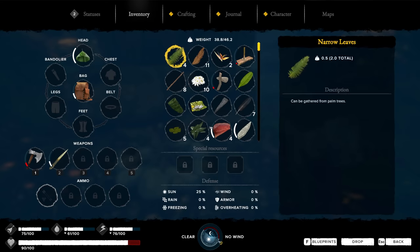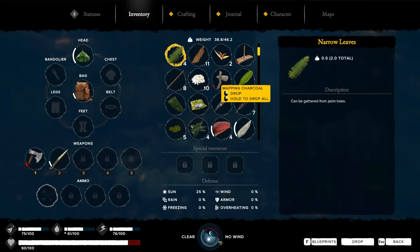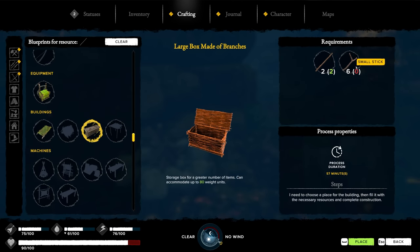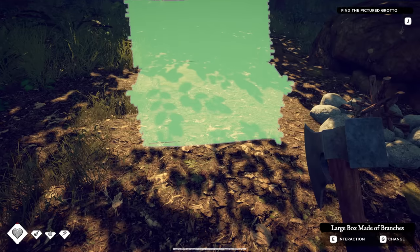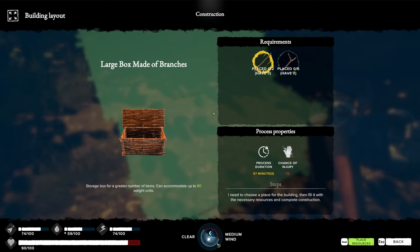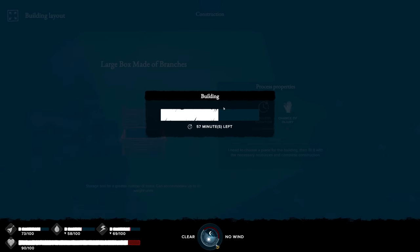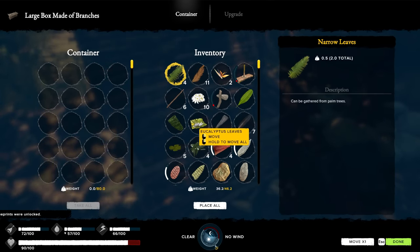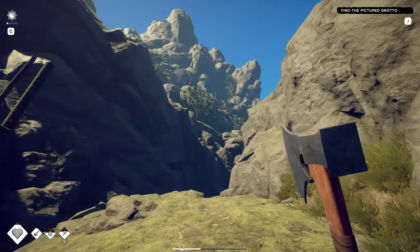Got a good campfire here, made it with some stone. The last thing I wanted to try to do is craft a storage container. To do that we're going to need six small sticks. Large storage box - interact, place materials, build. Takes an hour. Interact and start putting some stuff away. For now though, I gotta see what these buildings up here are all about.